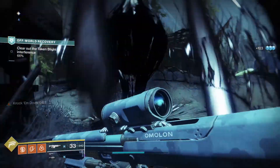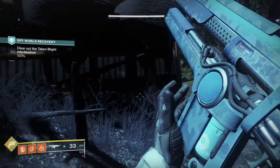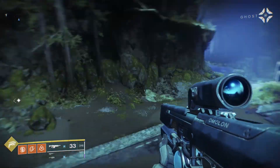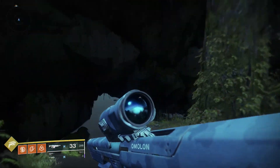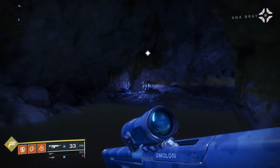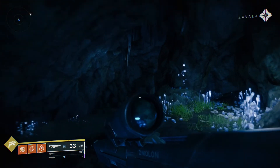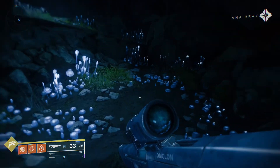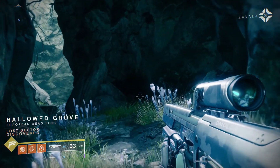I'm going to shoot up this blight a little bit. I've got a lock — the fragment is nearby, but the readings are inconsistent with other pieces of the Traveler. Zavala, assuming this fragment-bait plan works, how do you expect to take down Xol without Rasputin? I won't have this discussion again. I can tell you without a doubt, Rasputin is the only way to stop Xol — we need the Valkyrie. We've won against impossible odds before, without Rasputin.